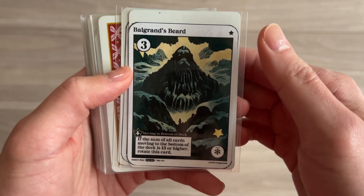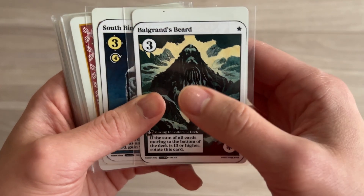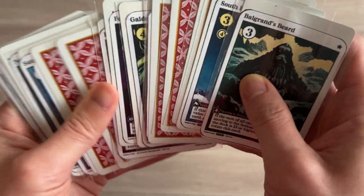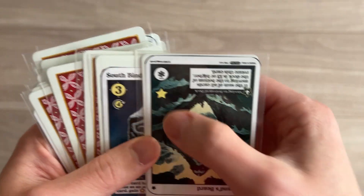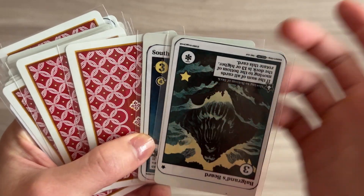Balgrin's Beer - if the sum of all cards moving to the bottom of the deck is 13 or higher, rotate this card. I'm going to go ahead and assume it's already higher than 13 - yeah, that's definitely higher than 13, so I can rotate it. It can be any valuation and I got a point right there. Let's go ahead and say it's a two.